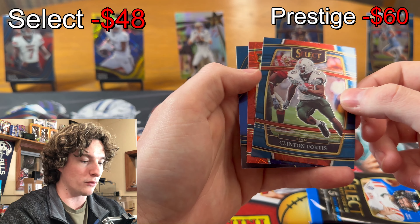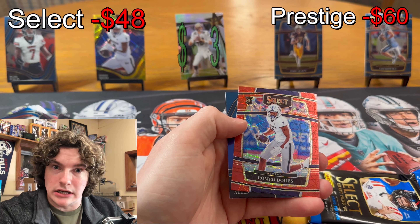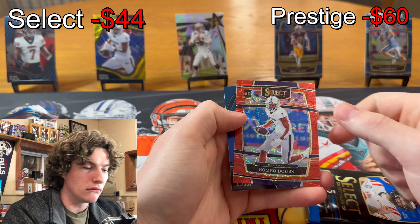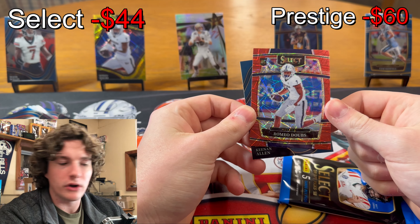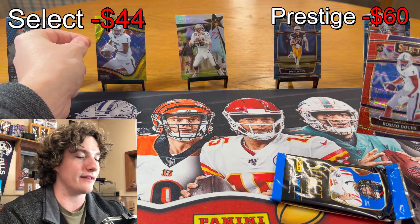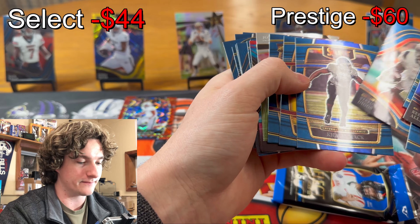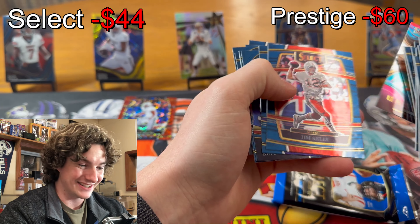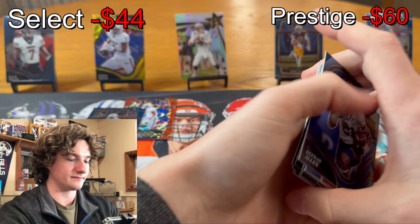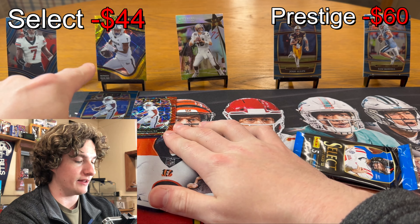Clinton Portis, we got a rookie red. Scooby-dooby-doo where are you — red laser and a Keenan Allen! What is up with Romeo Dubie? We got a Dubie base, Dubie red, and Dubie field level gold.